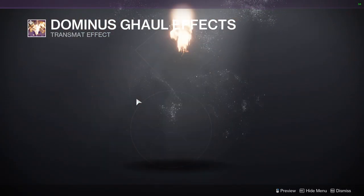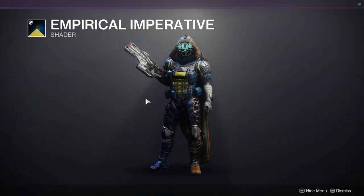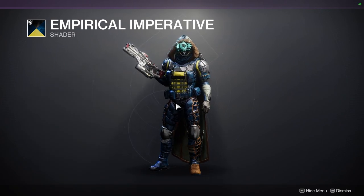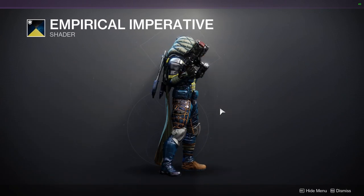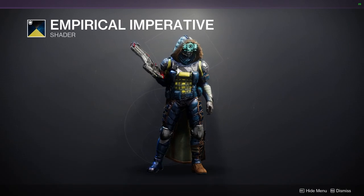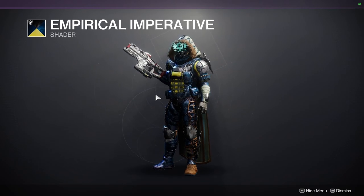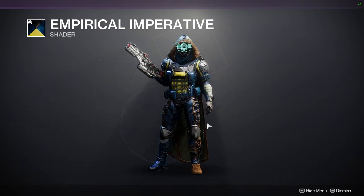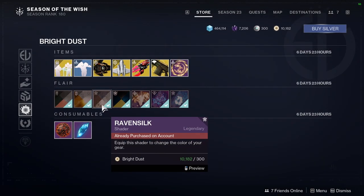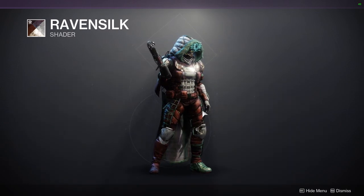Domino Skull effects. For the shaders, Empirical Imperative - definitely get this shader if you want to go for a Warmind or Rasputin look, or a serif look. Just be aware it's better used with plate armor. On cloth it looks pretty terrible, but if you're using plate armor - specifically if you're a Titan - this shader is going to be really good for you.